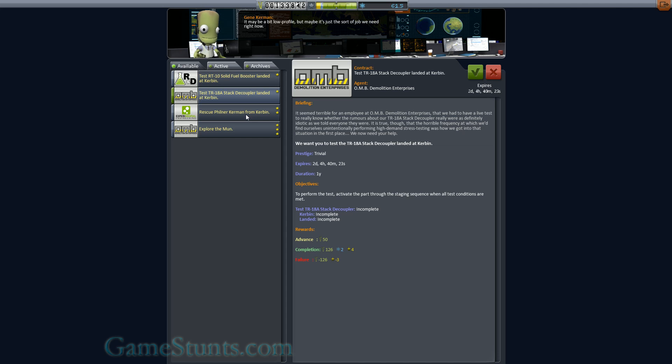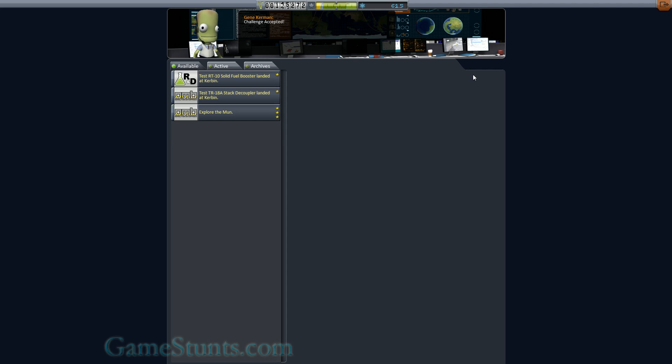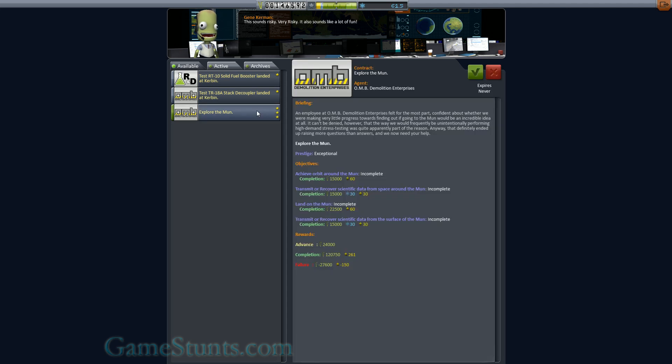I think I have my first interesting contract here, which is to rescue Filner Kermin from orbit and return them safely to Kerbin. We can definitely do that — it's quite profitable as well if we manage all the aspects, which I have done plenty of times in sandbox.